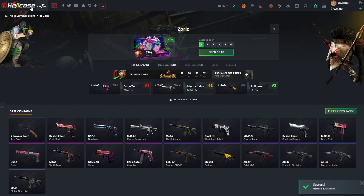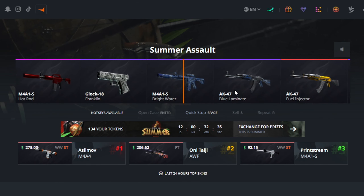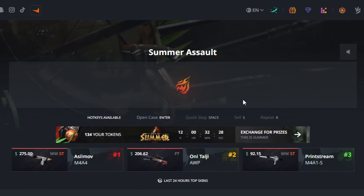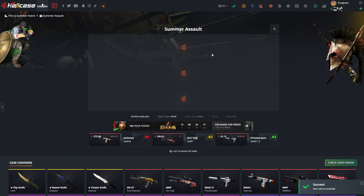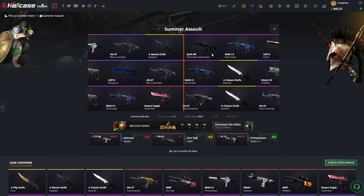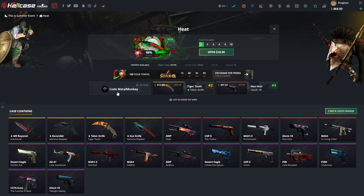That one is going to be a tough loss — losing about 20 there. Moving on to the Summer Assault case. This is a 20-dollar case with some very nice knives: the fuel injector is back, the Onitaji, and other cool items. Going to solo open one to test the waters. I'd also love to get the Berries and Cherries or a Decimator. Only a 7-dollar loss, I can live with it. Blueprint is really horrible at 3 dollars. I'll give it one more open of three and then move to the most expensive case — that case kind of disappointed me.